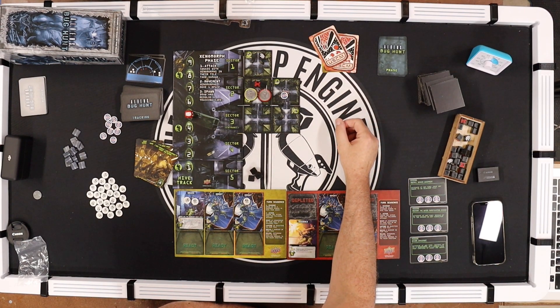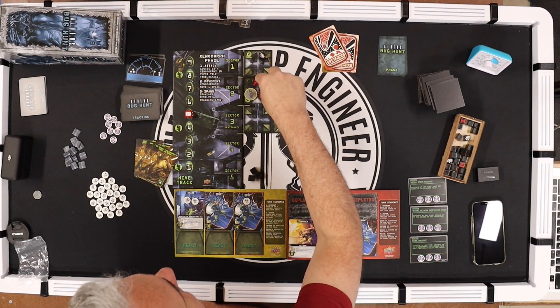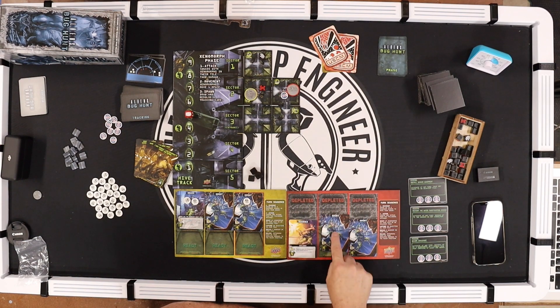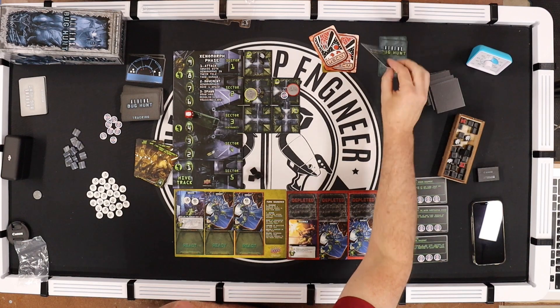Red — Vasquez moves and fires at this one with a grunt. She kills it.